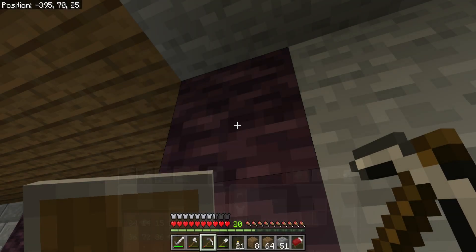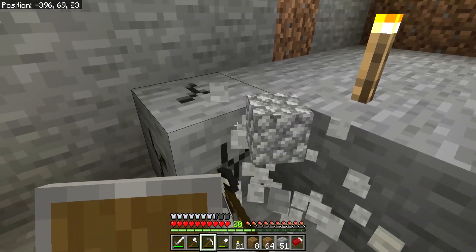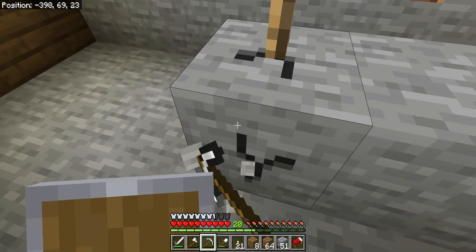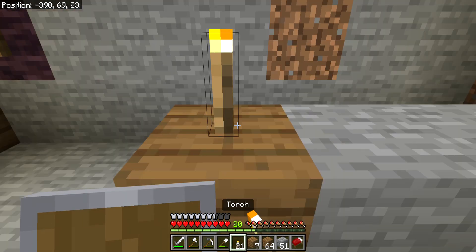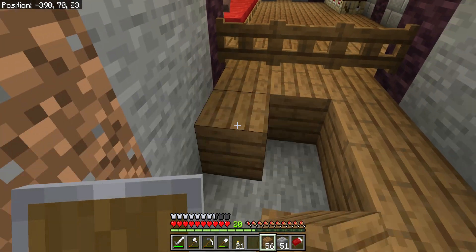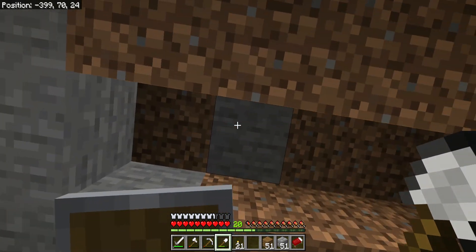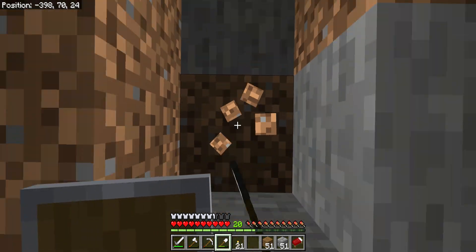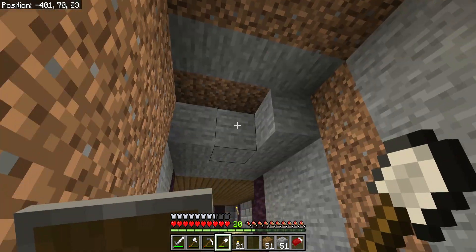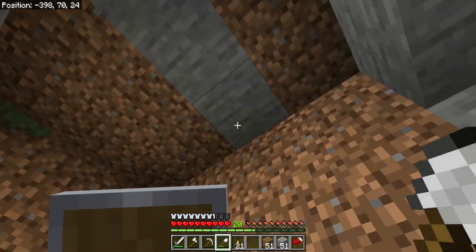Now I'm going to do the floor and the roof. I'm also going to dig out where each of the villagers will go in each slot. What's that block? I think that might be under the wheat farm — wait, what is that? Minus 39824. I'll check what's above that once I've done this.